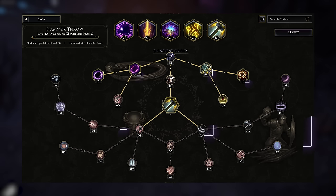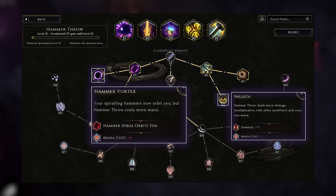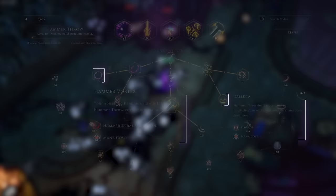Once you don't need more points in Belissa, you can finally pick up Hammer Vortex, which is going to make it cost even more mana but make the hammers spin around you — allowing you to attack a few times, make a few spinning hammers, and just keep moving forward letting those pretty much clear everything for you. It's going to be very easy to level with and you're going to have absolutely zero problems getting to level 27.